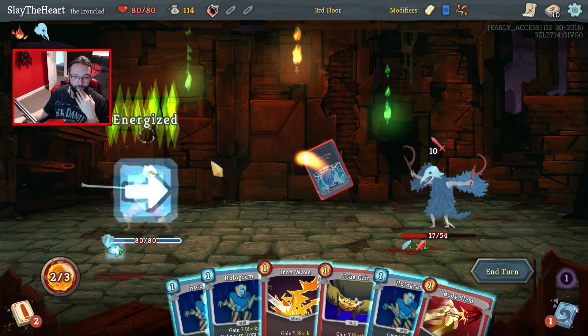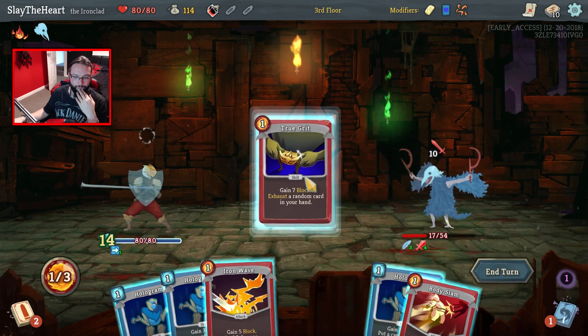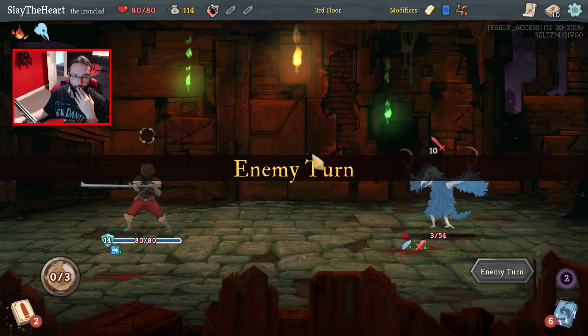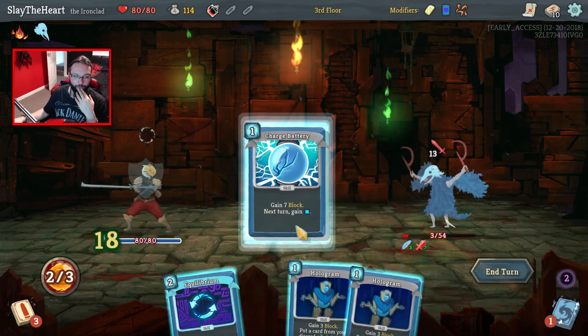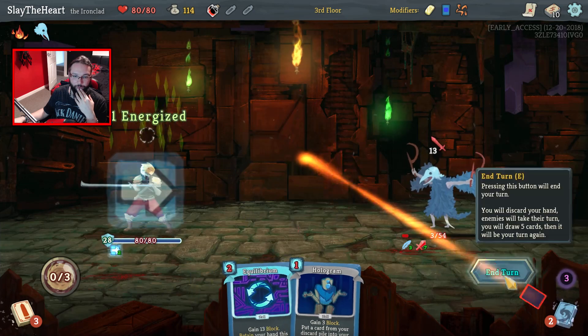Alrighty. Don't hit Body Slam, don't hit Body Slam. Thank god — Body Slam. I need an Iron Wave or a Body Slam. Or a Hologram. Yes! You're an actual clan.